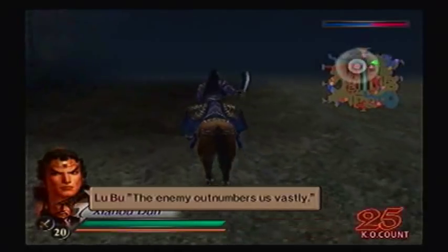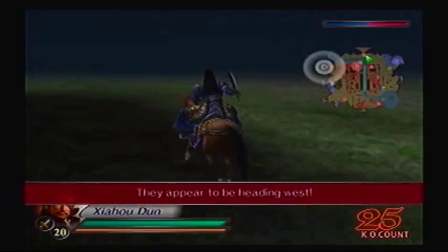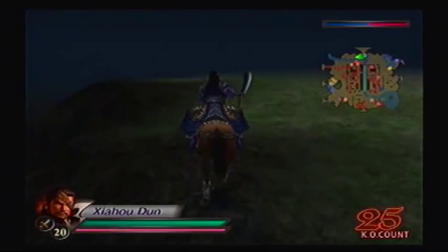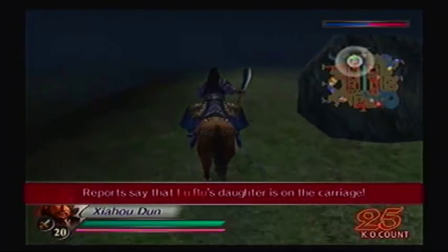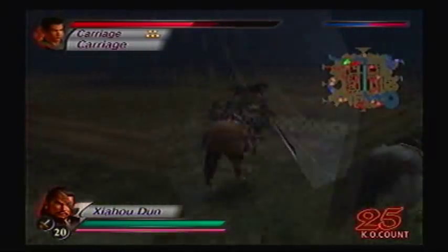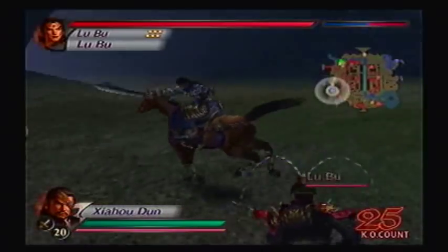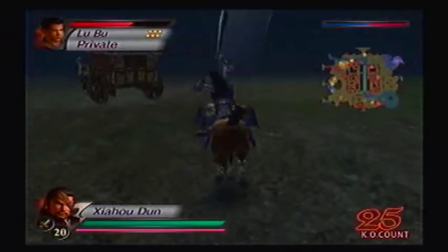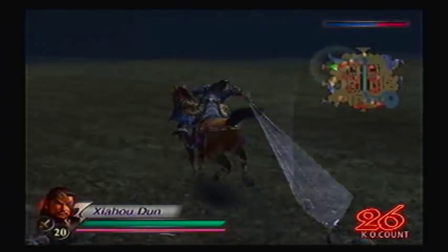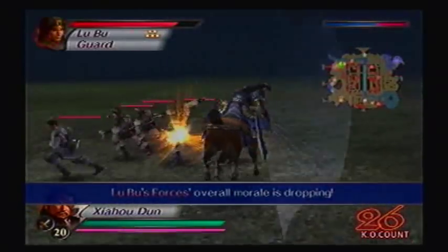The enemy outnumbers us vastly! The gate has opened - now they're sending out a carriage. Basically what will happen is that Lu Bu's daughter is going to be on the carriage to try to send reinforcements. The worst part is Lu Bu comes with you! Gotta keep hitting that carriage - gotta lure Lu Bu away a little bit. That should stop the reinforcements.